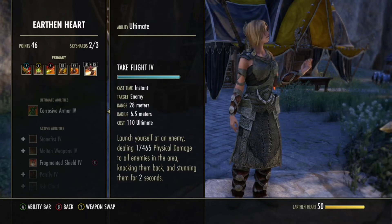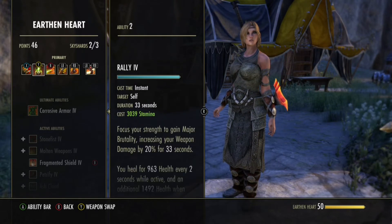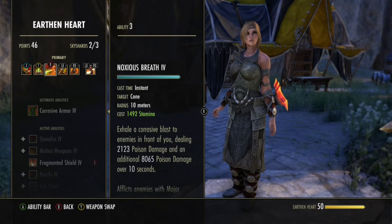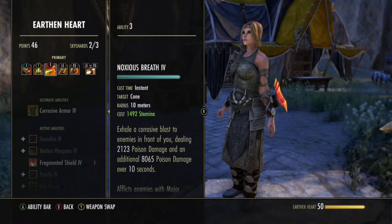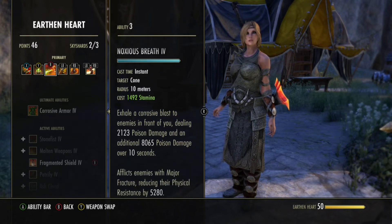Then on the front bar, starting from the left: Stampede for the gap close, Rally for the Major Brutality, the Heal Over Time, and a bigger heal at the end. Noxious Breath to put an AOE dot on multiple people — it gives very high chances to proc Failed Heritance, as well as the great Major Fracture for more penetration on our targets. Basically we're at 12 to 14k penetration depending on the resistances of our target, but it's really a lot.